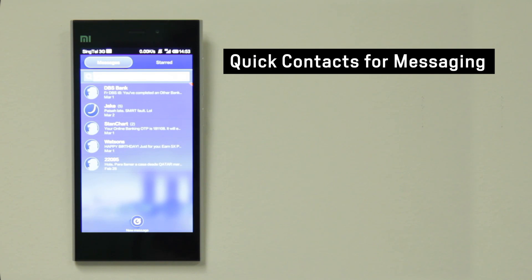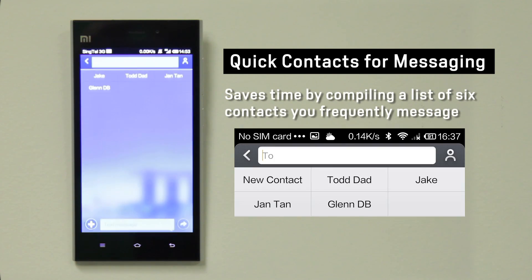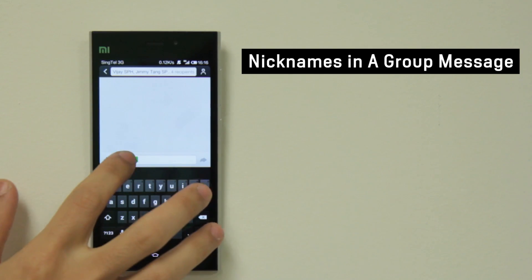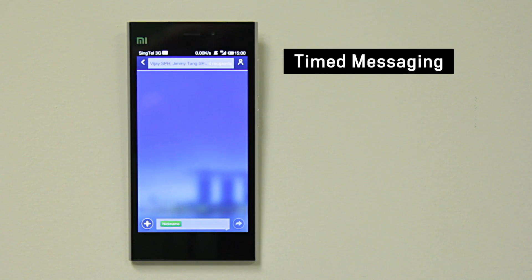MiUI makes it convenient for you to message frequently contacted individuals by collating a list of top 6 contacts when you are typing a new message. MiUI also allows you to give nicknames to individual contacts in the messaging app, and you can preset a text message to be sent out at a certain date and time.